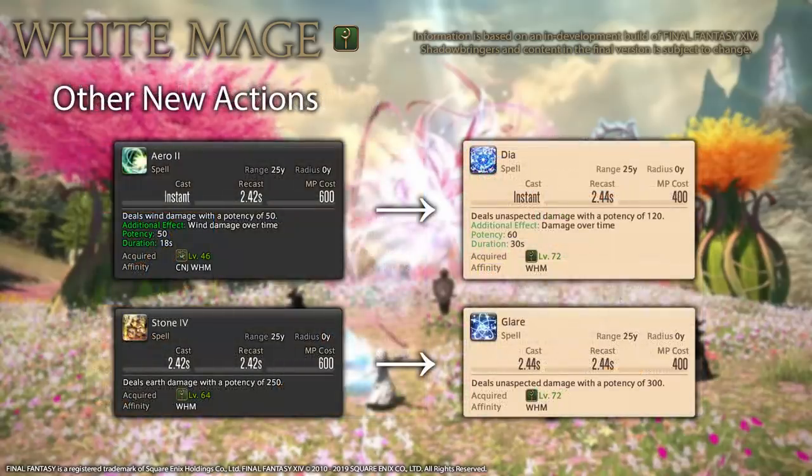As for other new actions, at level 72 White Mage gains two new spells: Dia, which replaces Aero 2, and Glare, which replaces Stone 4. Both of these are direct improvements over their predecessors. Please note that Aero 3 has been removed, so Dia will be your only DoT now.